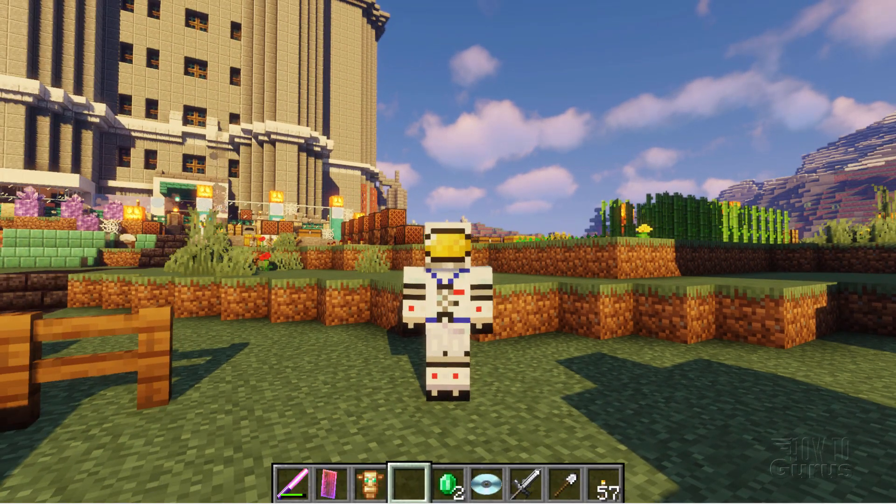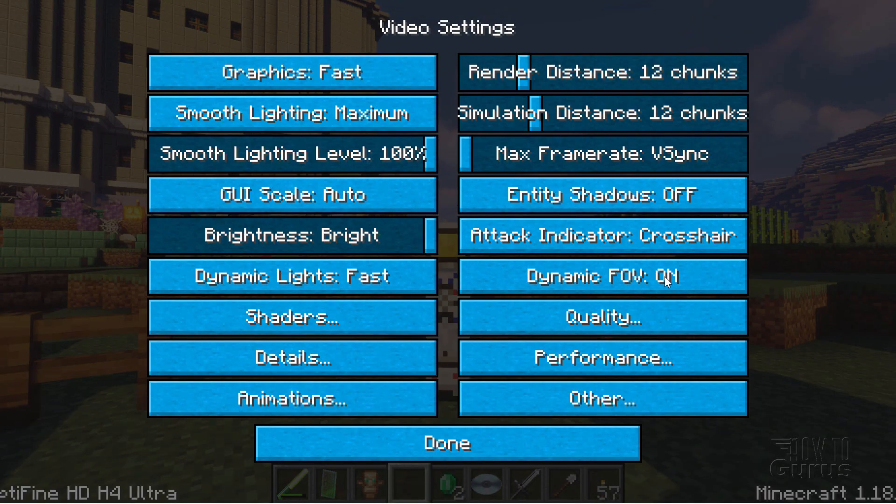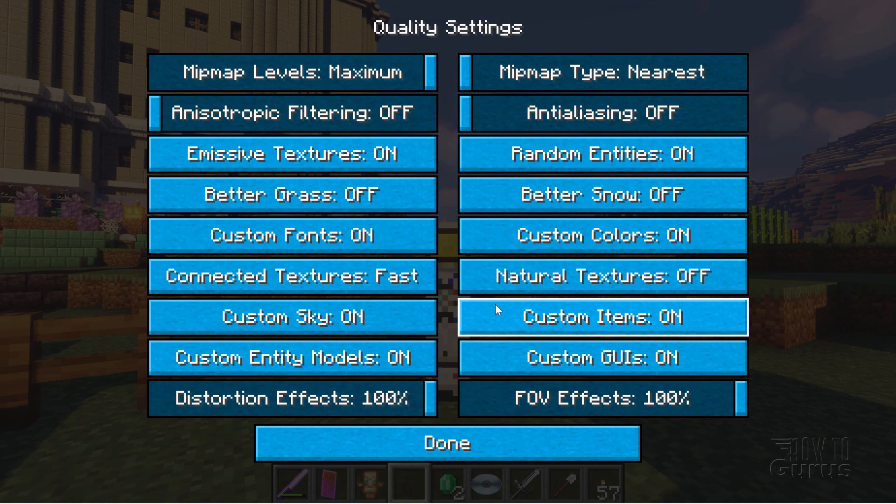I'll just hit the escape key here, and we'll go into Options, and then right here in Video Settings, and then come right here to Quality.